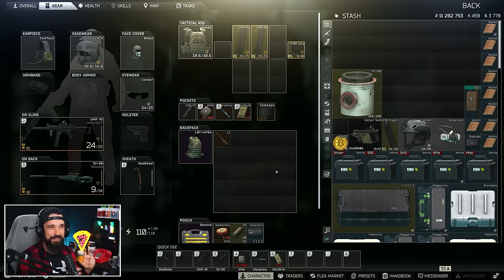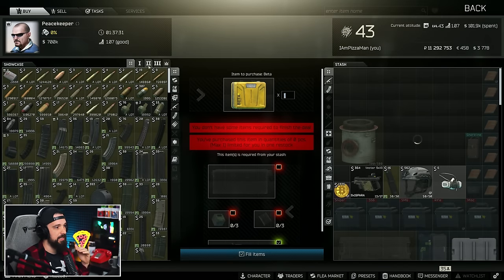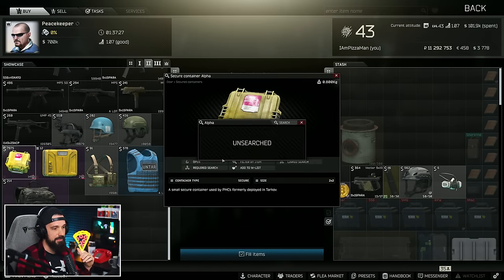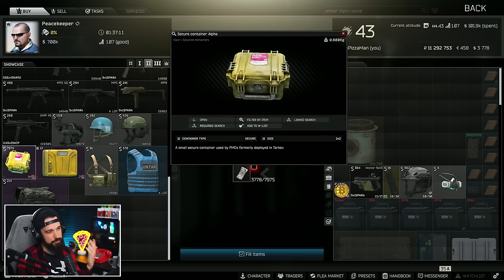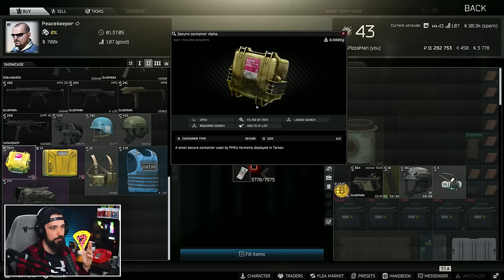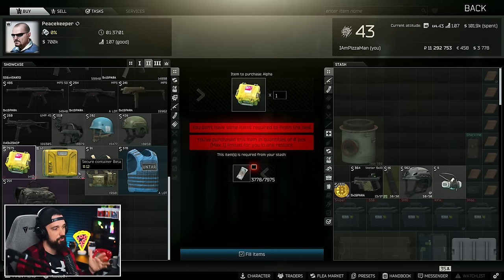There are five — technically six — secure containers in Escape from Tarkov. If you bought the standard edition of the game, you start with the Alpha container, which is a 2x2 secure container. If you happen to lose it — which I don't even think you can do anymore since you can't really drop them in raid — you can purchase it from Peacekeeper for 7,975 USD.